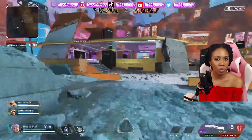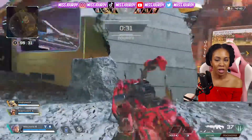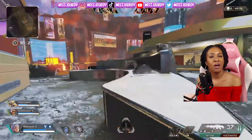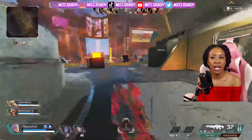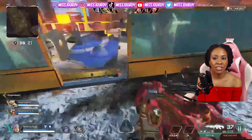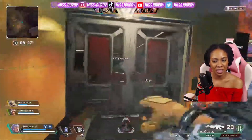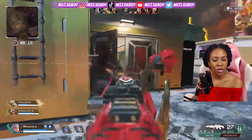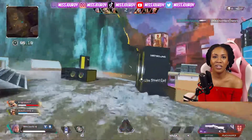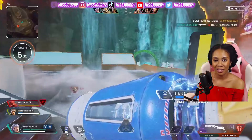I don't see Loba used at all, which is understandable because her black market is pretty useless in arenas and her bracelet doesn't really need to be used either. I personally have really enjoyed playing Revenant as well, because especially if you get a Bloodhound on the other team, the silences can be super beneficial. Bangalore is also very powerful in arenas, and I feel like every legend has its strengths.